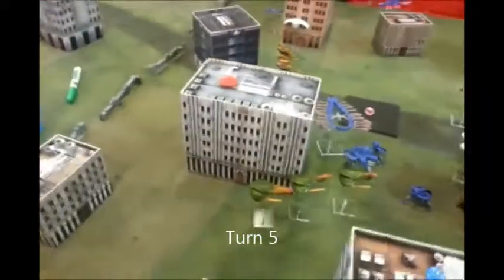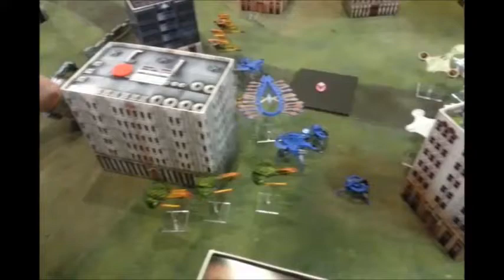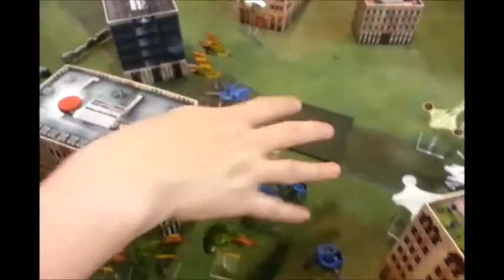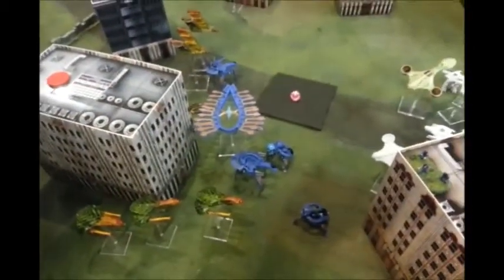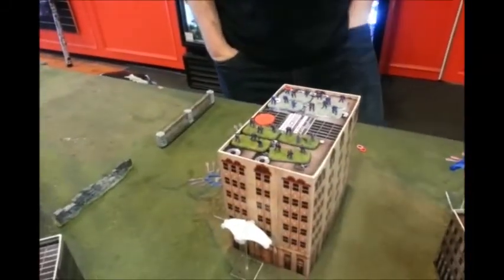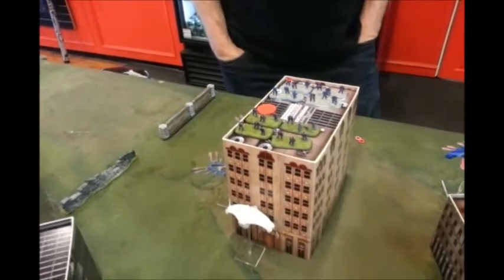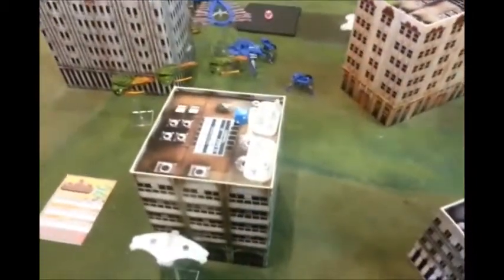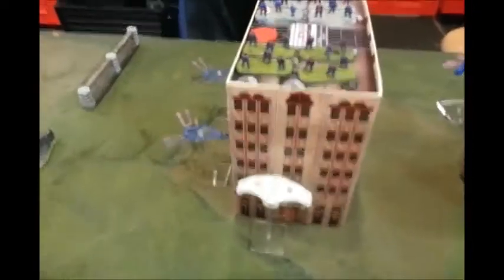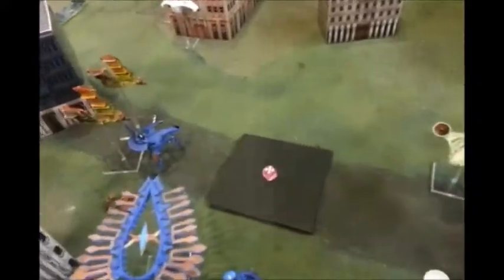Turn five. I did more Shaltari chicanery — moved my commander up a little bit more, redeployed some infantry, and jumped into this building. The other Shaltari player decided to jump in with his infantry as well, so something's about to happen. The two infantry bases here had an infantry fight shooting each other in the buildings. He did two damage to my base, I did one damage to his, which finished it off. I have a dropship with infantry waiting outside that building. That middle building got blown up — it's gone now.